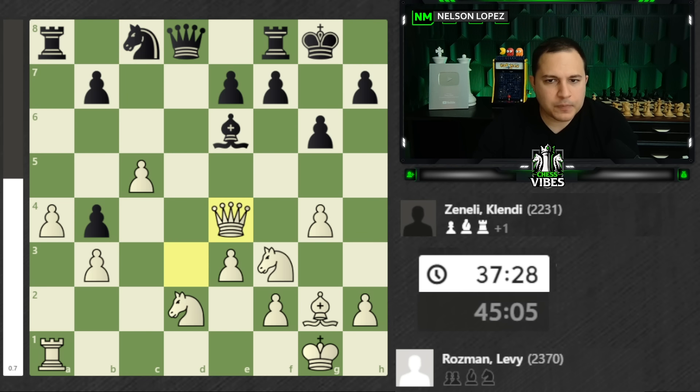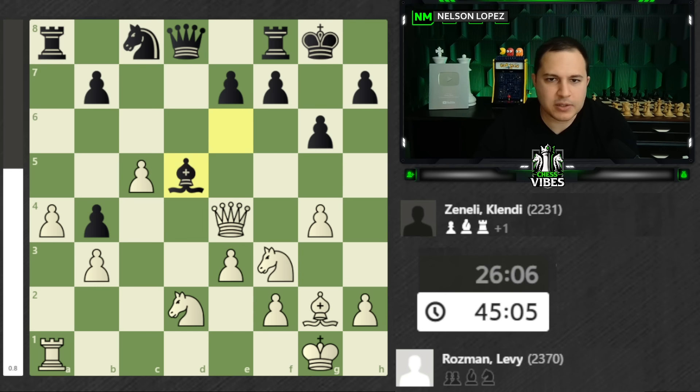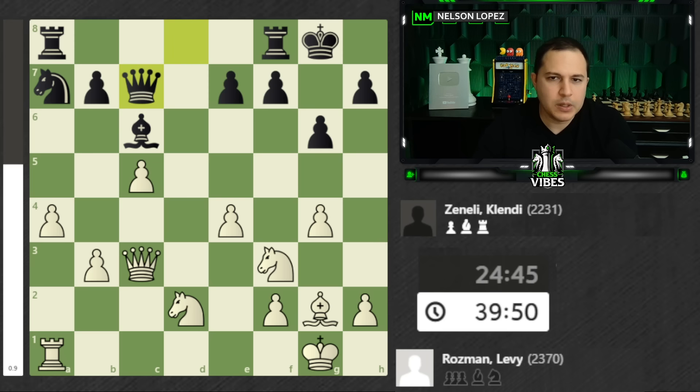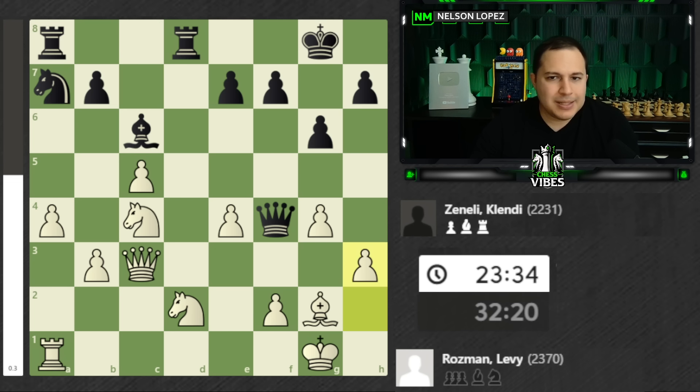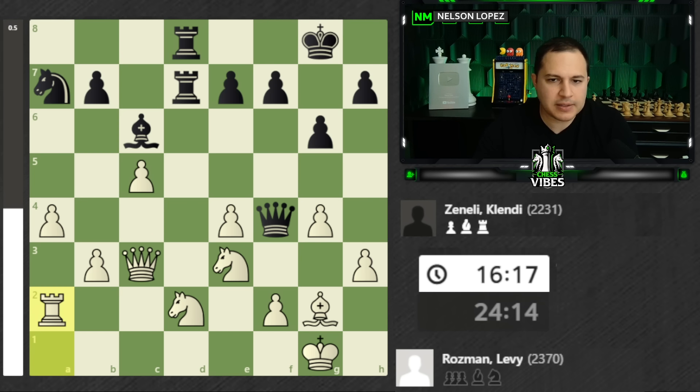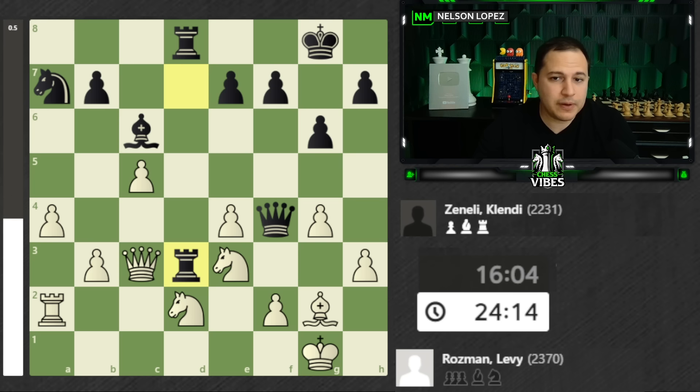So black goes back and immediately attacks the pawn on b4. Black decides to give it up by going here and we get this position. It's getting a little bit complicated, but we're going to get to the endgame. What you need to understand here is that black starts to really put the pressure on the d-file. The knight is under attack, so Levy decides to play rook to a2 to defend. He's got two defenders, two attackers. Black plays rook to d3 — very nice move, invading into the position, threatening all kinds of stuff. Maybe he wants to sacrifice here to open up the king.